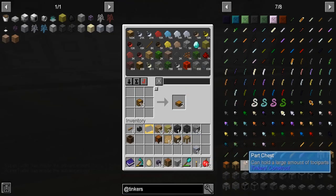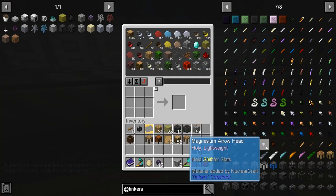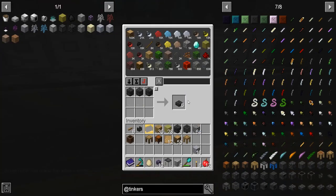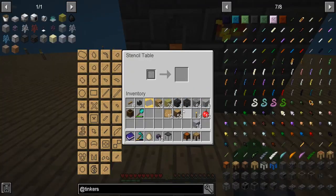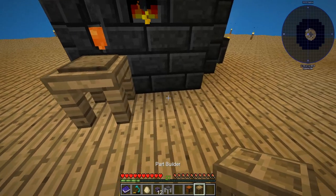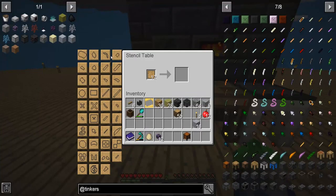A pattern chest won't be a bad idea. Part builder is good. And a tool station — we can upgrade that to a tool forge right away if we can. Now it's time to get all these things out and show you what to do. We're going to put the stencil table right here, blank patterns right there, part builder here — this builds parts. And then we're going to put this tool forge right here.